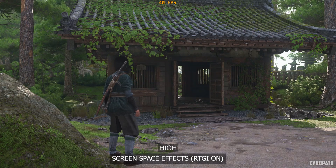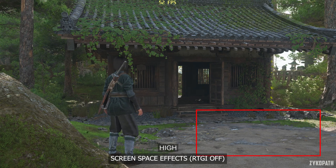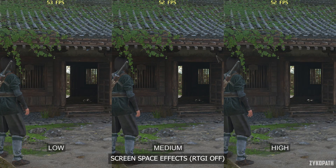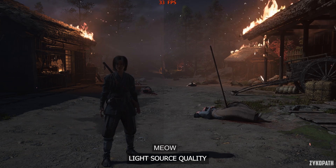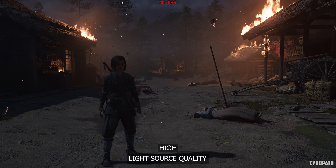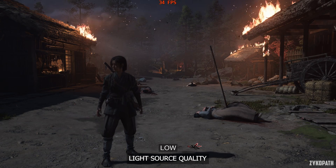The screen space effects setting is supposed to control screen space reflections and ambient occlusion, but they have an almost non-existent impact to image quality. When ray tracing is fully turned on, it doesn't seem to have any effect. When RT is turned off, it does have a rather small impact, and it doesn't seem to affect performance either — so keep this setting on high. The light source quality setting adjusts the quality of light sources and the overall appearance of lights in scenes, and also determines if certain objects can cast shadows or not. It can have a large impact to performance depending on the scene. I recommend medium for the best balance.